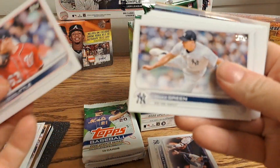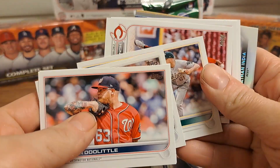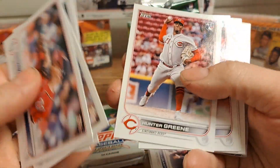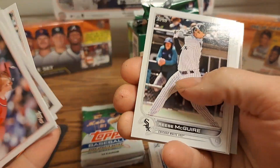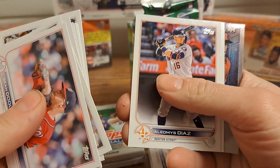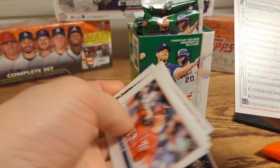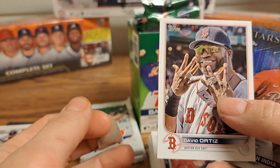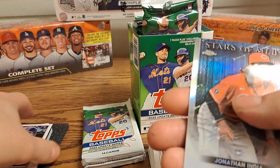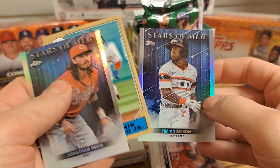Sean Doolittle, Chad Green, Aaron Bummer, Rookie Combos for the A's, Hunter Green, Caleb Fail Bar, Simon Miziotti, Javier Baez, Reese McGuire, Aldemus Diaz — and we got a David Ortiz short print, so I was wrong! Nice. And then a Jonathan India Chrome, Vladimir Guerrero, and Tim Anderson.